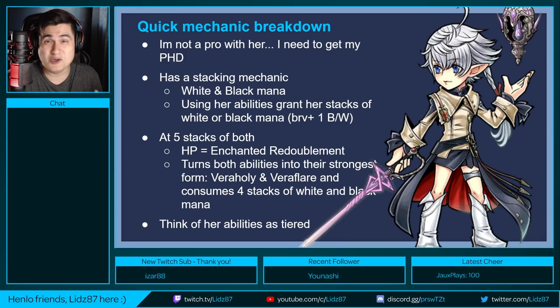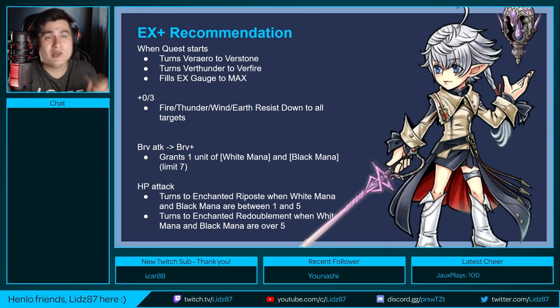EX plus recommendation: when the quest starts, this will turn vera arrow and vera thunder to their tier two forms right off the bat. If you use her tier two abilities and her EX gauge is filled to max, you want to use her EX ability into either of her tier two abilities, followed by the free ability on the following turn. Her EX gauge should be filled again. The recommendation is EX plus two out of three.